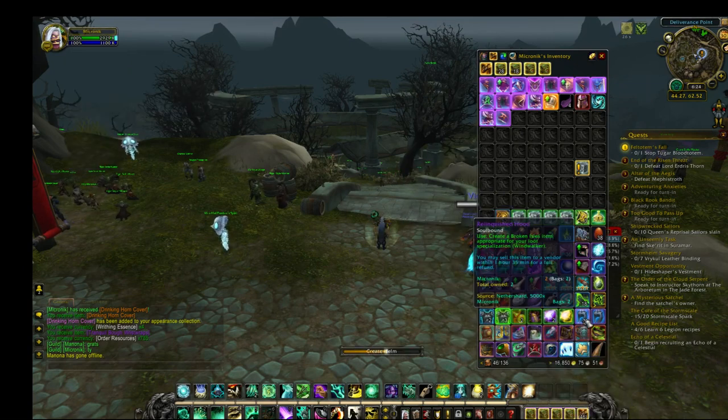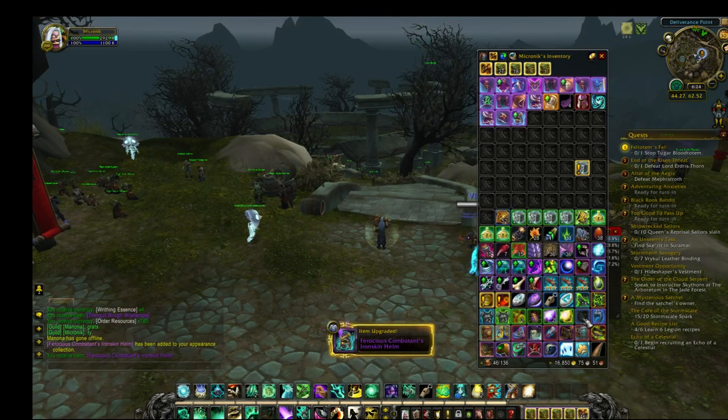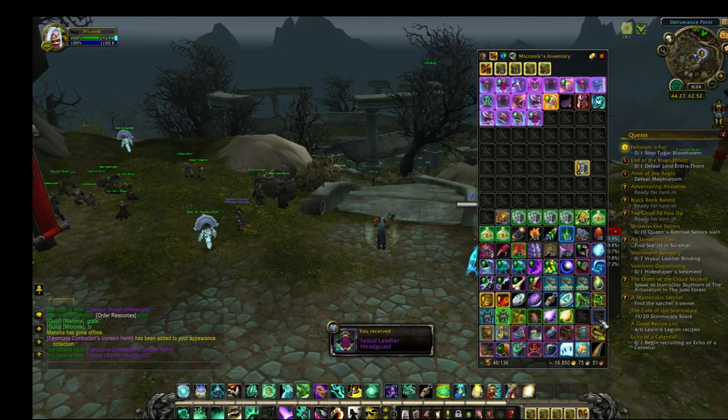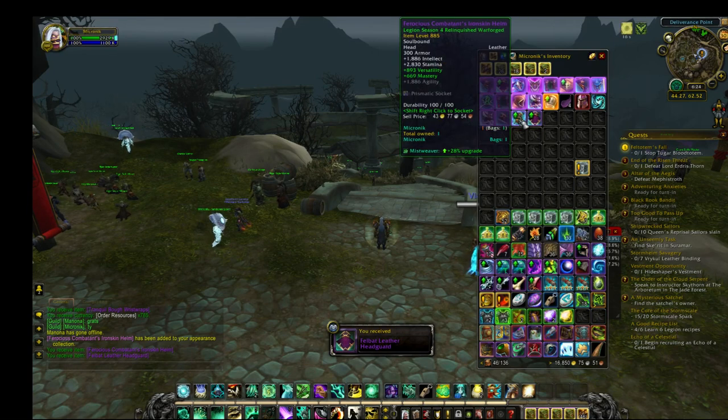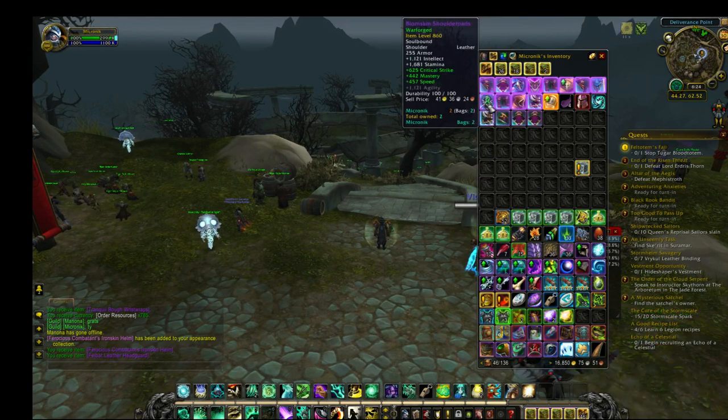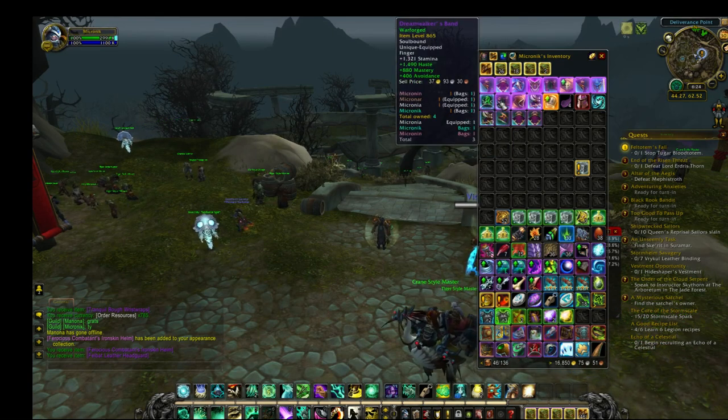We've got two Relinquished on this turn. No, that looks like a PvP helm. What do we get? Any Timeforge? That's not bad. Warforge? Oh, it's got Speed on it. Yes, I love speed.